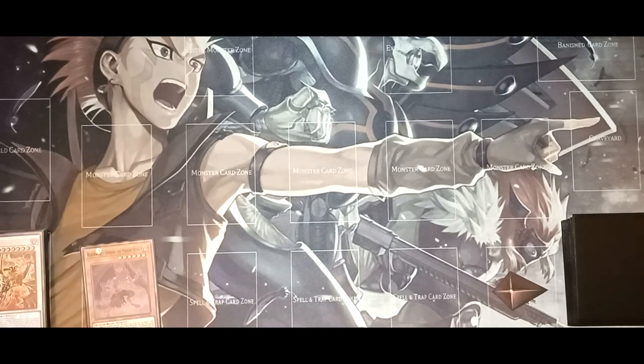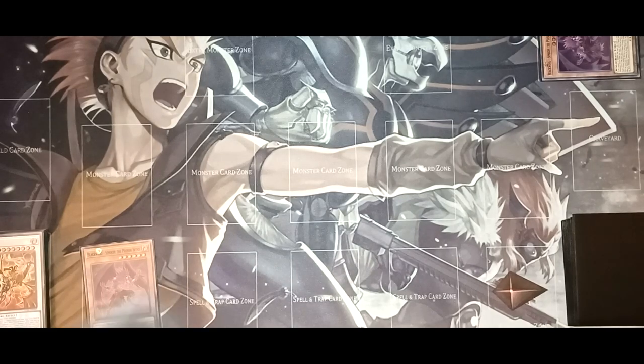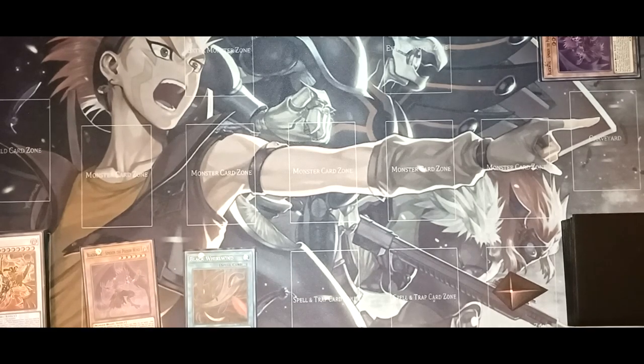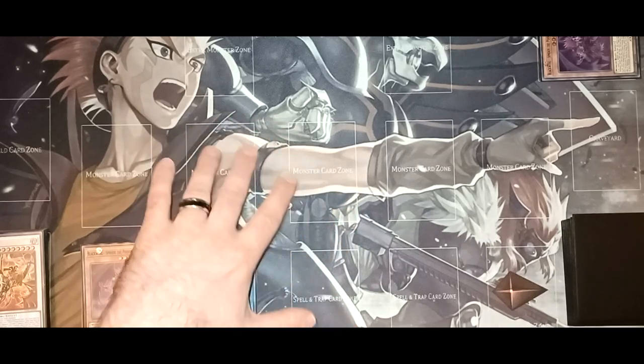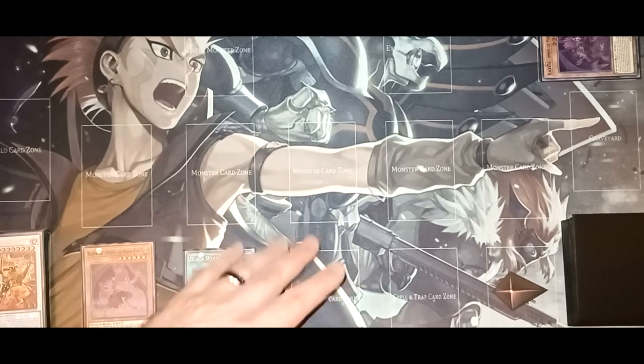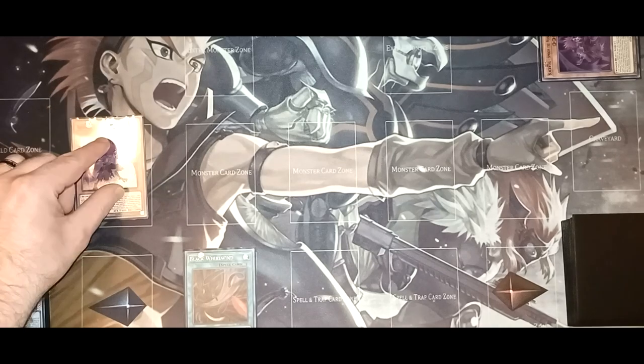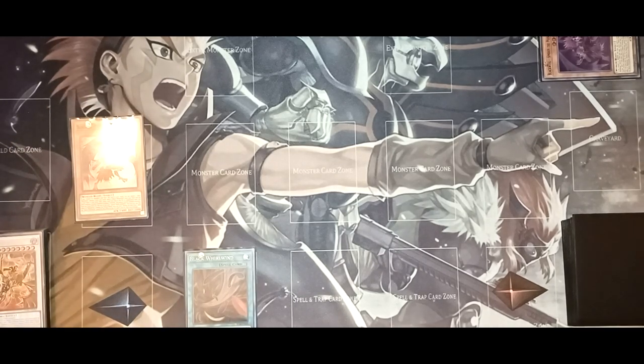So you're going to discard your Sai Moon — this is going to banish it to play Black Whirlwind directly from your deck. And keep in mind there's a glare right here, I'm going to do the best I can to explain it if any cards come over here, but there's really nothing I'm able to do about that. Blackwing Summon the Poison Wind — you're going to Normal Summon it and this will allow you to add Sudri from your deck to your hand. So you're going to add Sudri.